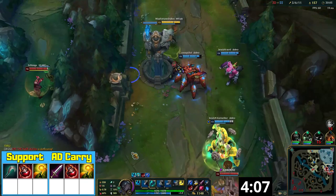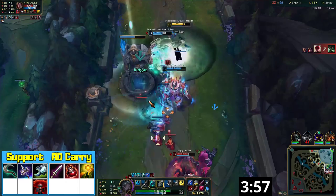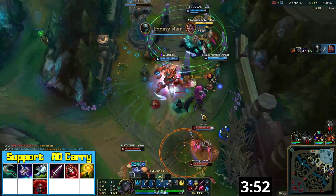Support Senna should rush the item Umbral Glaive. All the combat stats are amazing on her and the ability to instantly destroy wards makes up for her clunky auto attack animation. You buy Boots of Swiftness as soon as possible so you can reposition in fights more effectively while your auto attack is on cooldown.